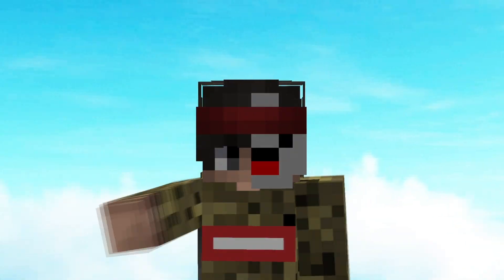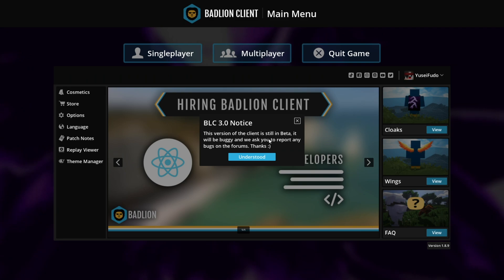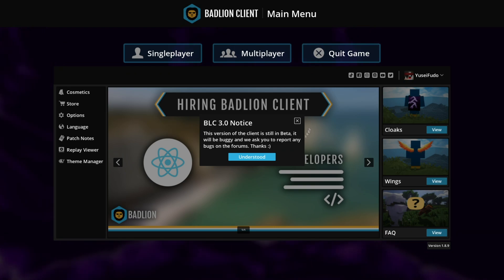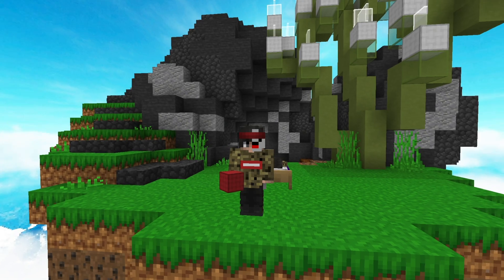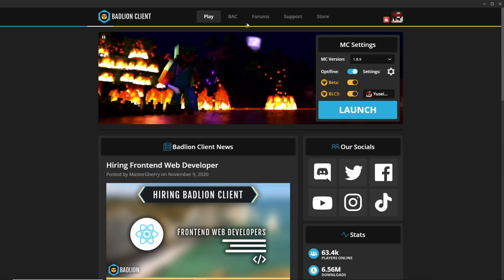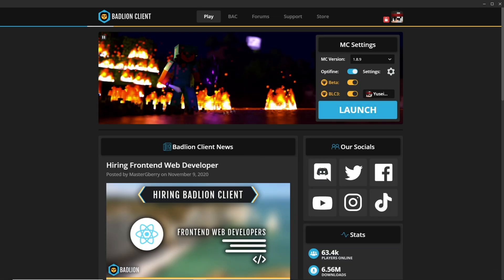Now let's move on to BadLine 3.0, which is what you guys have been waiting for. We're in 3.0 right now — this is still in beta, so when it fully releases you might get more FPS because they're not done yet. This video is just so you guys won't have to spend money testing a client. The new launcher looks pretty cool and you even have a store with browser links. This is the 3.0 launcher. Let's launch the game.